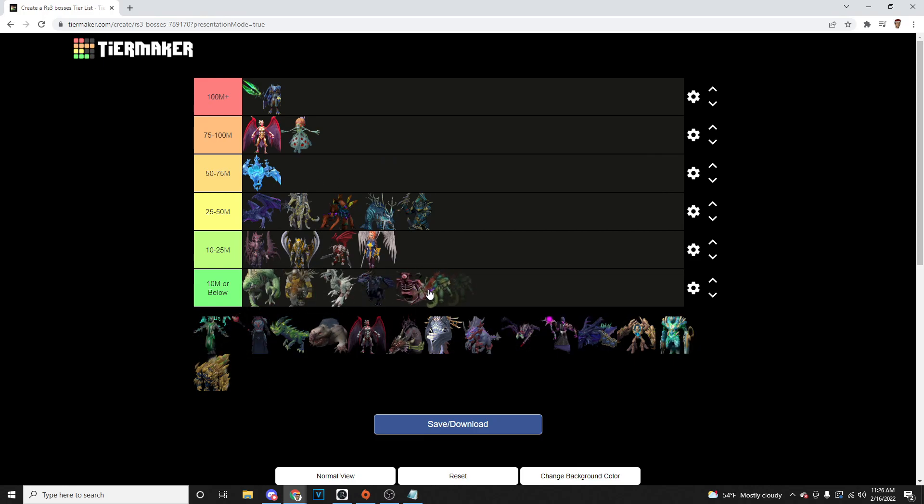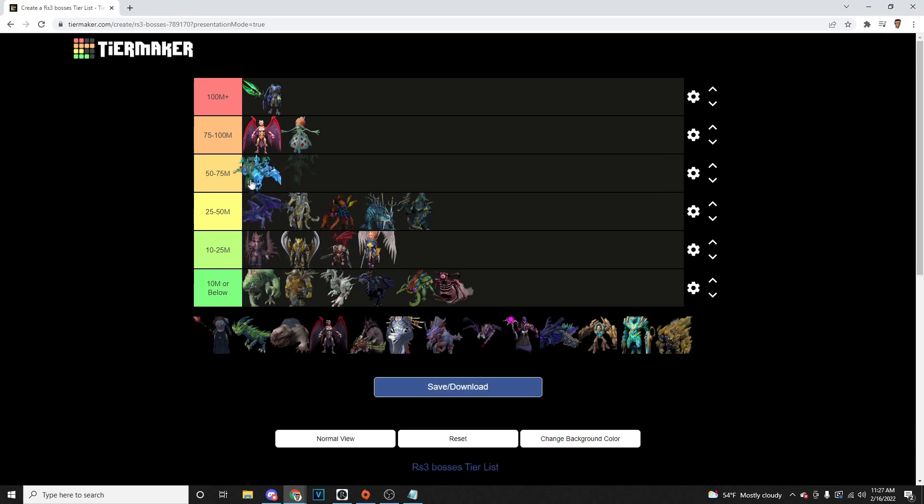Kalphite Queen is going to be really bad — nothing's as bad as Chaos Elemental, of course, so we'll throw it there. KVD is probably just a little bit better than Legions. Legions can be insane, insane GP — we're actually going to put Legions above hard mode Glacor. If you're fast with Legions, you can print these crossbows that are just stupid GP, 200 mil plus. You could probably do a crossbow an hour, honestly, if you got a decent drop rate. So we'll put Legions here above hard mode Glacor.